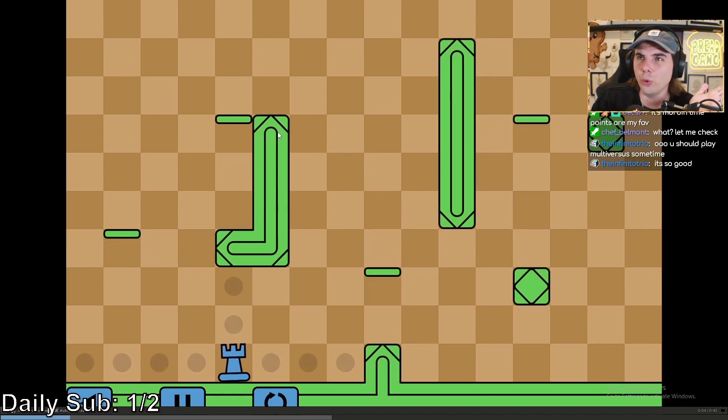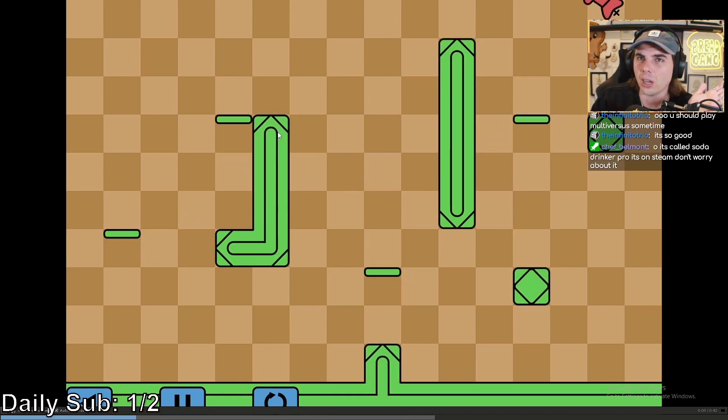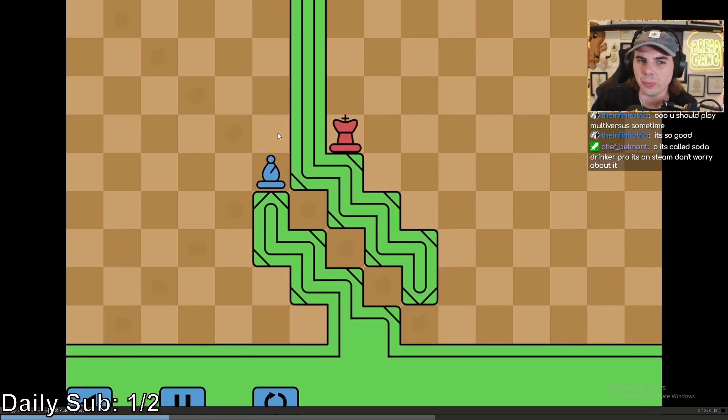It looks like the king can still move in only one direction. Rooks can only go up and down. I'm assuming all the pieces are still similar. Bishops...